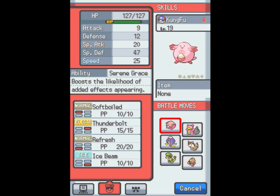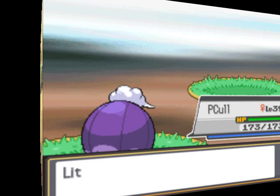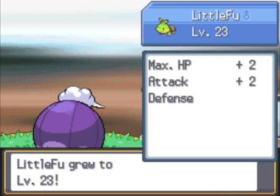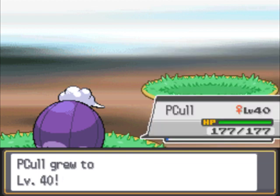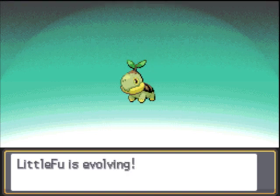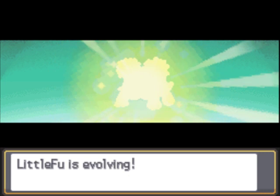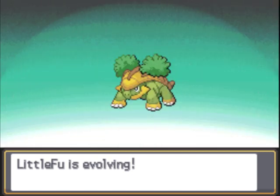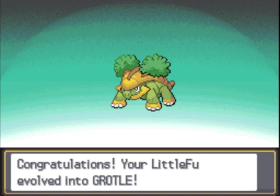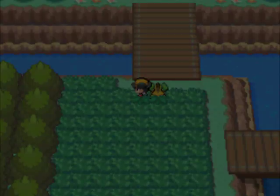Let's go to Turtwig now and train it. I'm going to have to keep Chansey on here for a while. Chansey's stats — look at this HP: 127 at only level 19! Attack stat is 9. Anyway, a little Foo is evolving — one of two evolutions we're going to see. Got ourselves a Grotle! Torterra's going to be a fun Pokemon. I haven't actually raised one in-game before. Pokemon Mystery Dungeon I did, though.